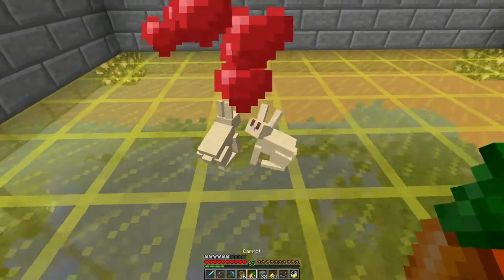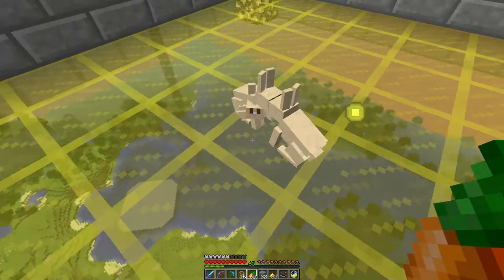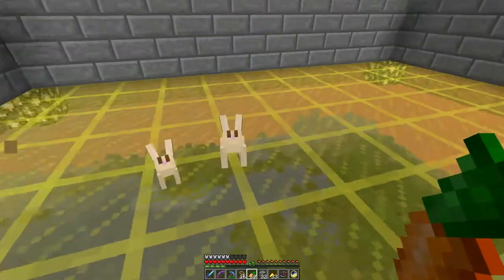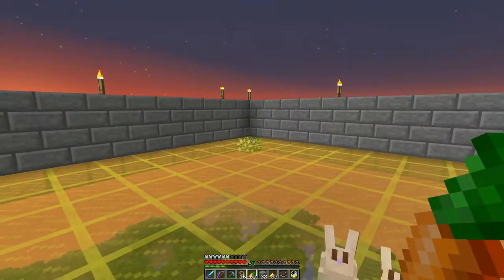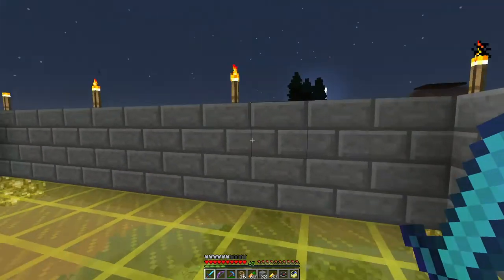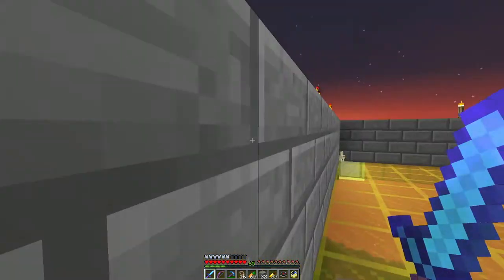I have some carrots here, so let's make some carrot babies — baby bunnies. Oh, look at the cute little baby bunny. There we go, very nice. We will make this nicer for you guys. But for the time being, I think that's all we need. I will plant a carrot farm out here, and I think that's it.